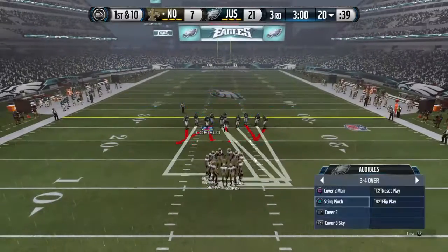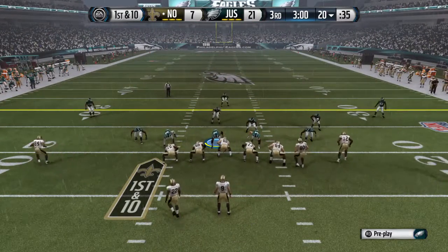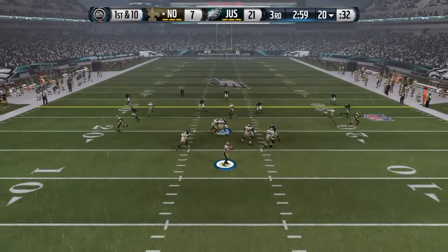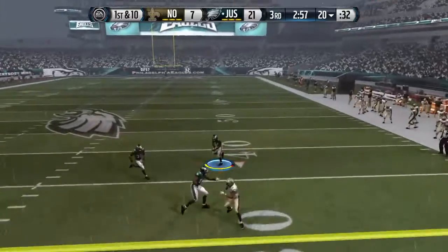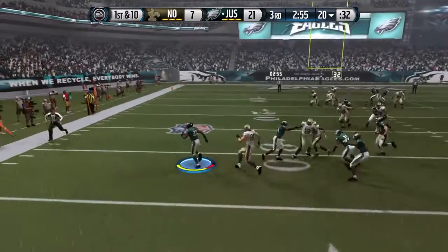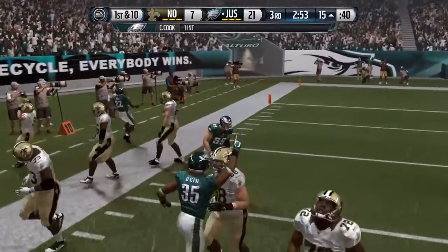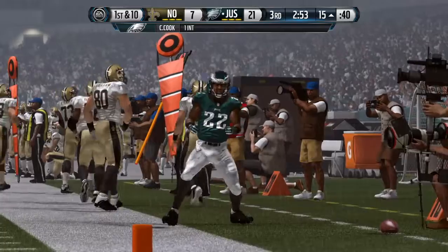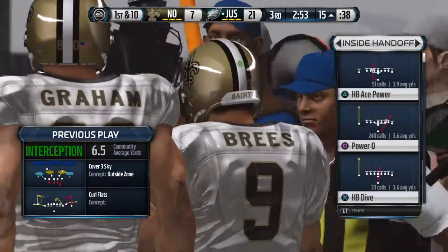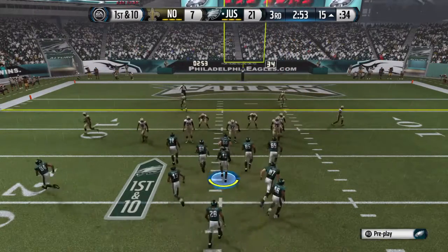The Saints are set for their next possession. Brees has everybody split out wide. The second half gets rolling as he takes the snap — and intercepted! Nice job by the defense. They read the quarterback's eyes, and it led to an interception.